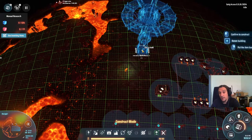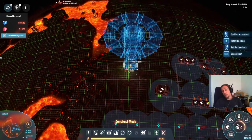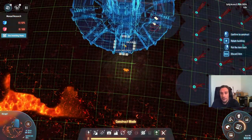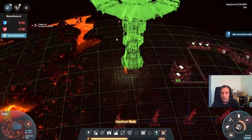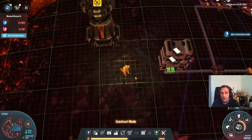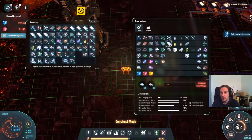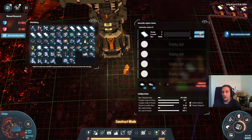If you want to be really like a pro, the first time you land on that volcanic planet you should consider a starting location where you find titanium and all the other materials you want to have there, and place down your first mining site like that.